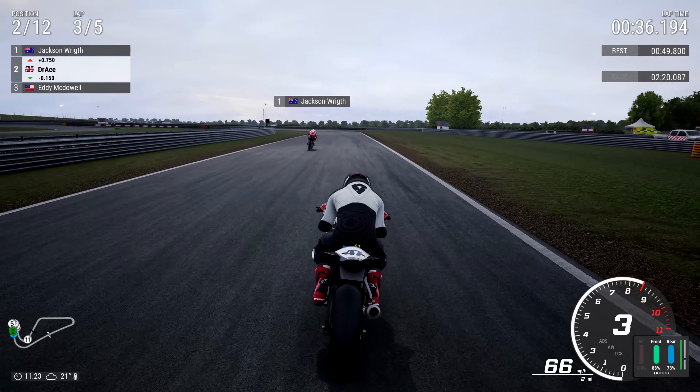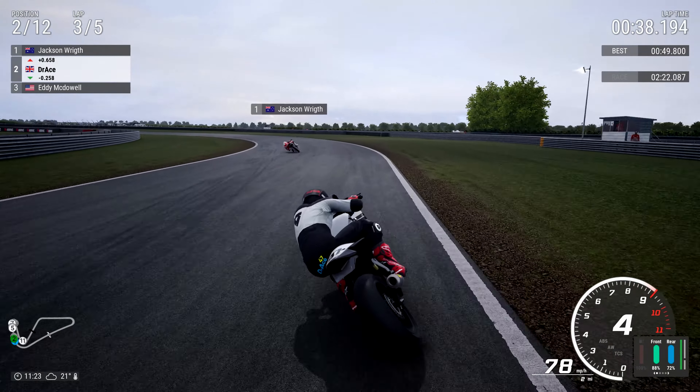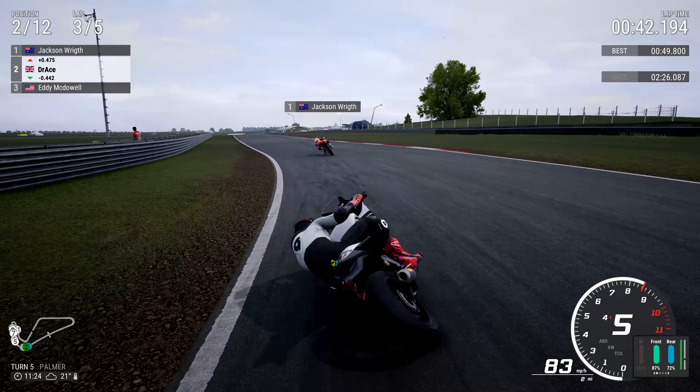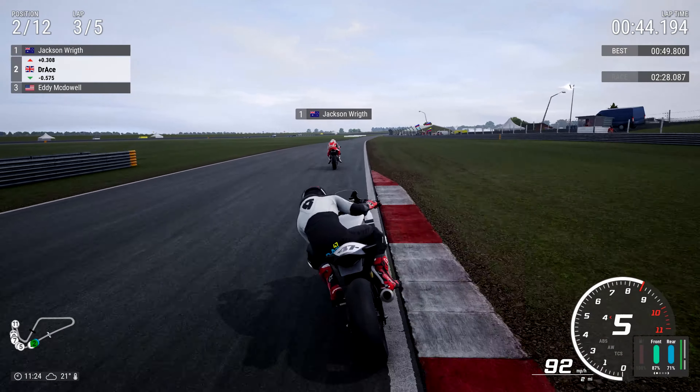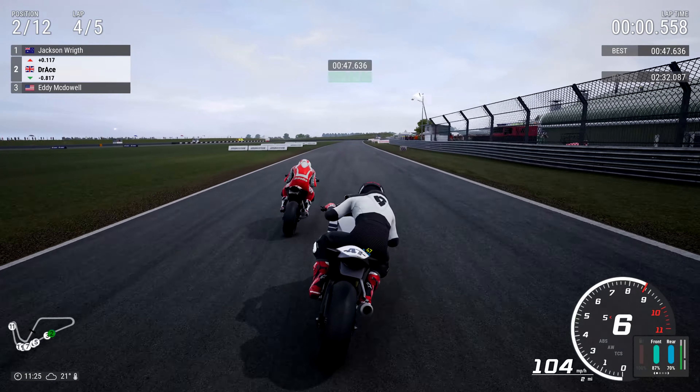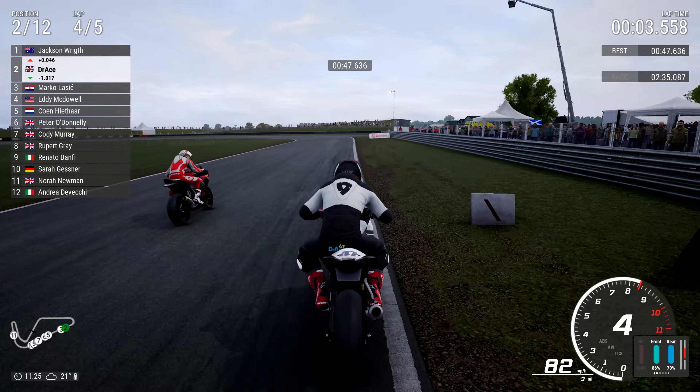He's still there, still getting his nose in where he can. Keep your nose out of my business, sunshine, as we exit Palmer. Turn five. Now into the slipstream, carrying a lot of speed here on this CBR 300. We'll go around the outside of Mr. Rigth, potentially.